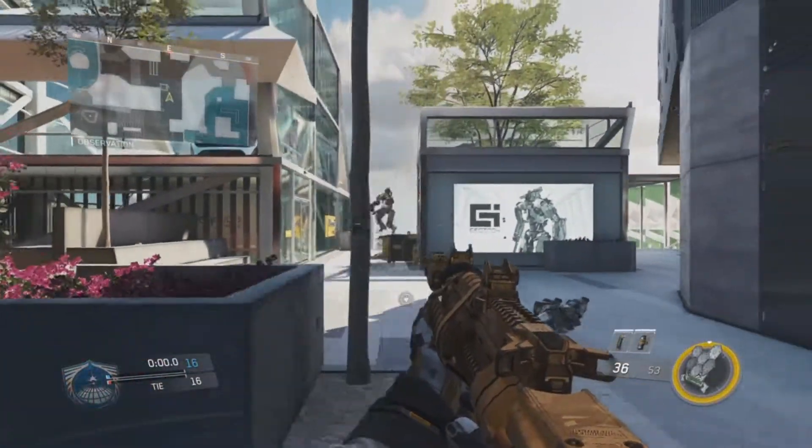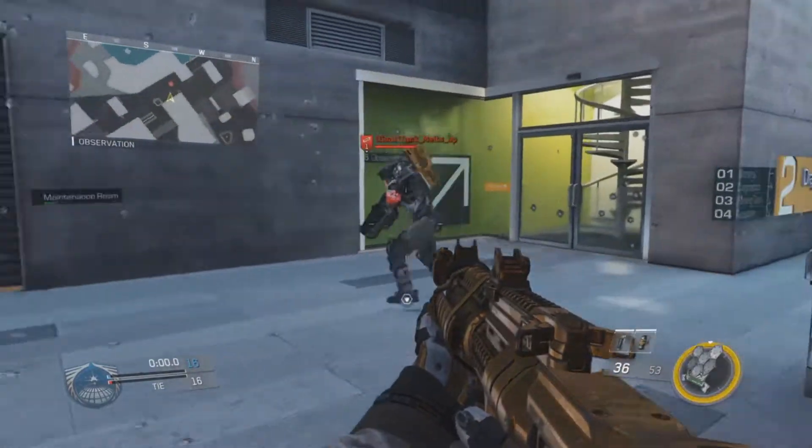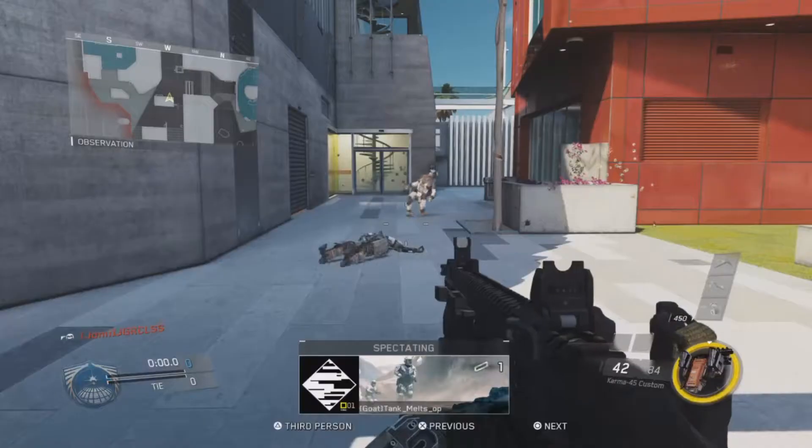If you can take off two seconds — even more — off of a wall run to beat someone to a sniper or an AR position, or just to a bomb site, or anything in general: if you can beat someone to a position, because this game's all about positioning, it's just crucial.